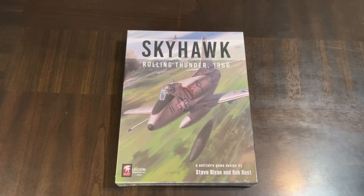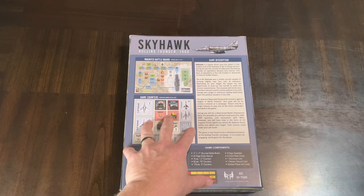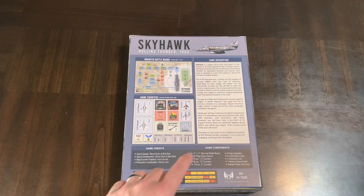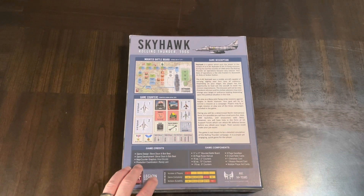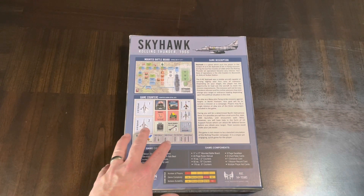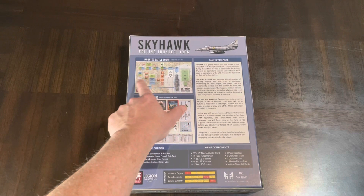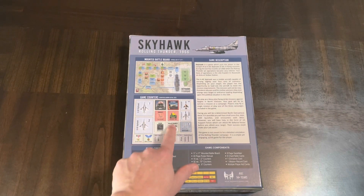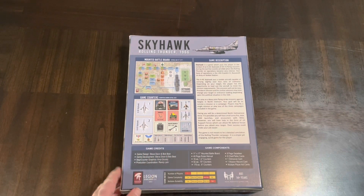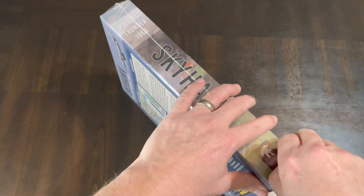I have quite a few air solo games. What makes this different — other than the Vietnam topic — is that it's covering Vietnam in a charty fashion. There are charts you're going to roll on and move to the next one, and there's a campaign game in here as well. It's an interesting different take. You can see an example of the mounted battle board here, where you'll follow a sequence of events. Let's get into the box and see what we have.